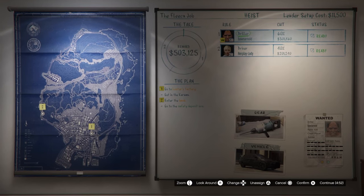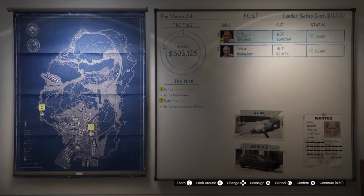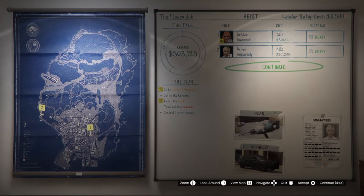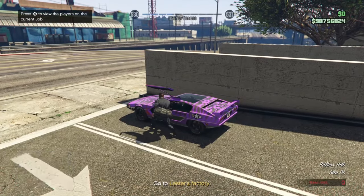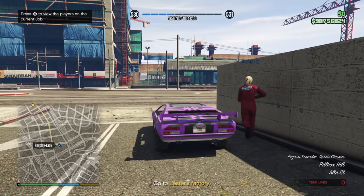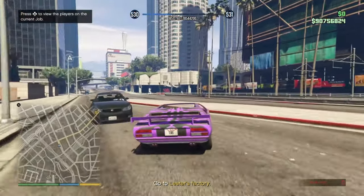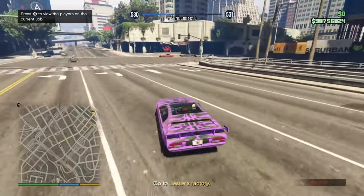For the final, the total take is 503k. There are two roles: the driller and the driver. The driller pretty much just has to hack in the car and then drill the safety deposit box, and the driver just has to drive and scare the people in the bank. The more difficult role is definitely the driller, so if there is a more experienced player, let them be the driller.